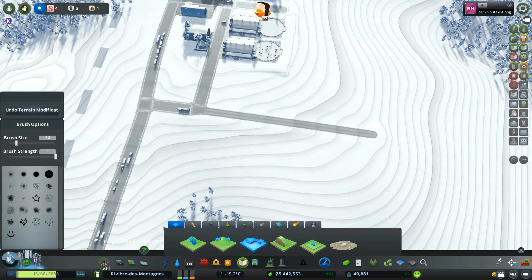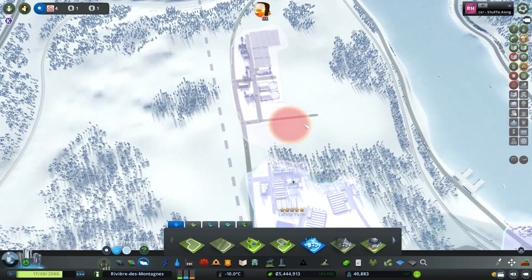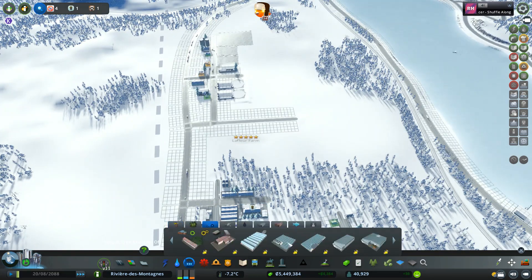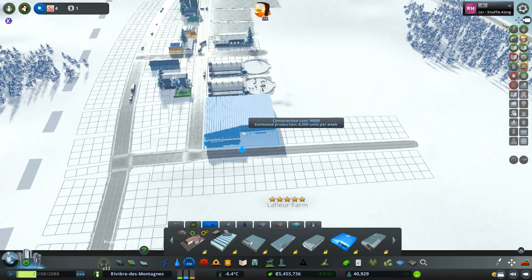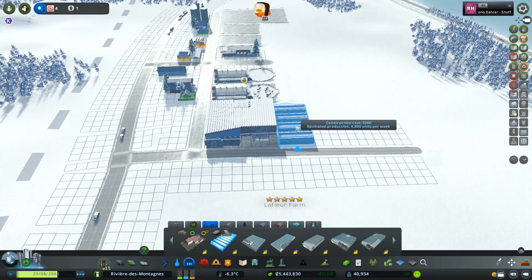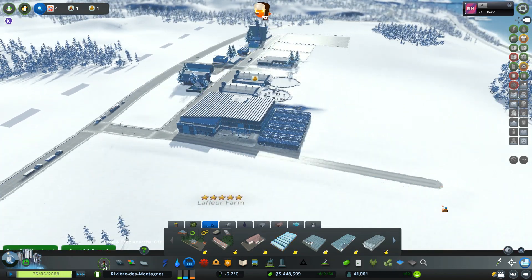Let's open up the farming tab — we're still in the industrial district. I'm just going to continue this one out and include all of that. Lafleur Farm has moved a little bit, and I'm going to grab the medium size. We're still producing 8,000 units, which is good, so I'll place it up here. Just to spice things up a bit, I might place another one beside it — yeah, that works.